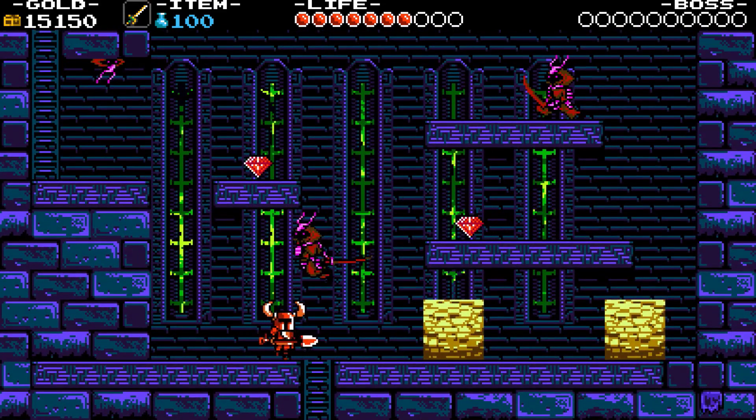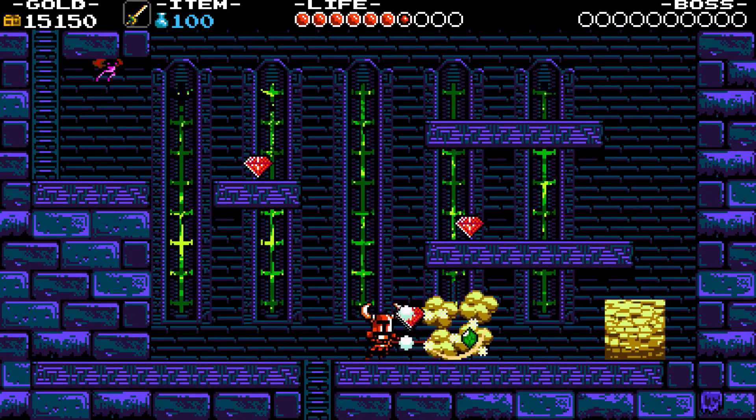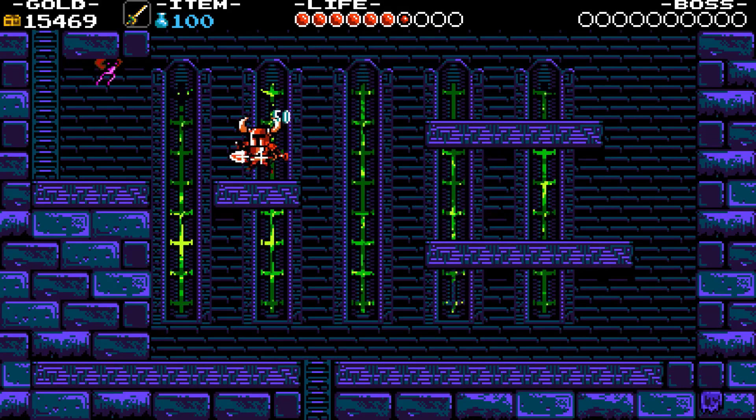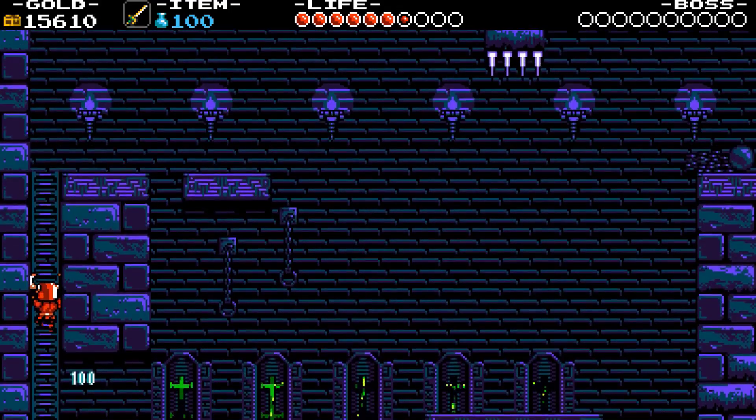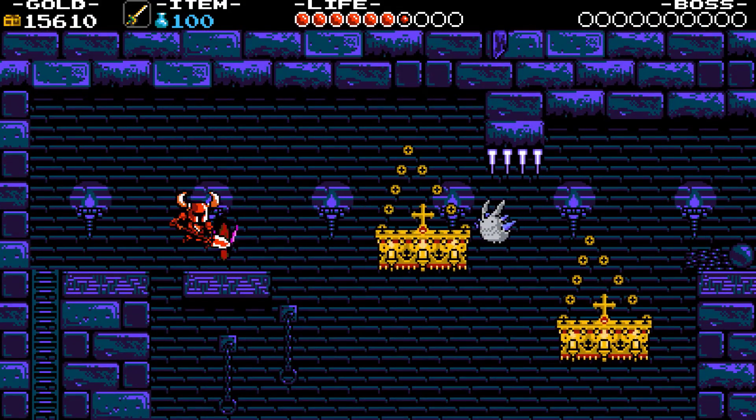A new enemy: liquid samurai swordsman. They use lunge and slash for attacking and can retreat into an above form. When you get near, their shape backs up — 2 HP, deals 1 damage point. Kill the samurai and fairy, then use chandeliers to get to the next room.